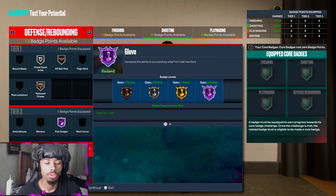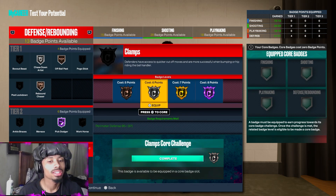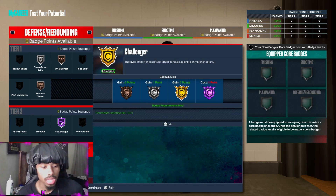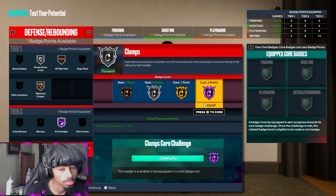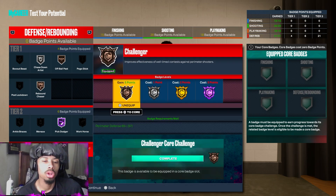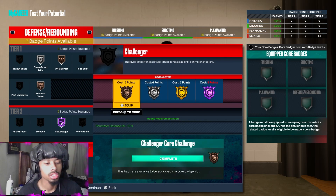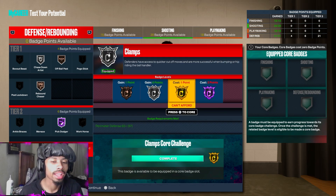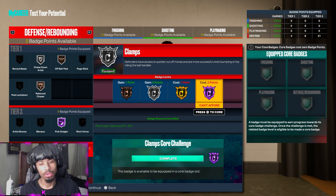Glove — of course you want Glove Hall of Fame, it's the most broken badge in the game. Clamps: you're going to run it silver or Hall of Fame, nothing in between. If you run it silver, then you run Challenger gold, then you can run Clamps Hall of Fame and Challenger bronze. I personally run Clamps silver and Challenger gold because the difference between Clamps silver and gold is small, but Clamps Hall of Fame does make a difference.